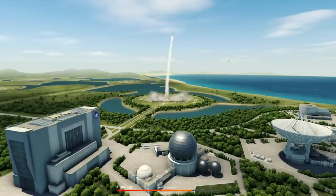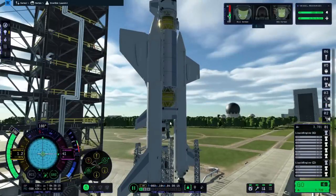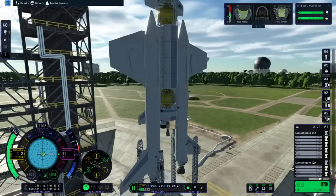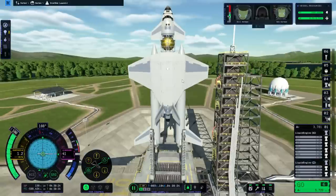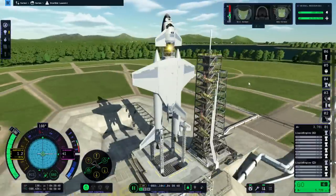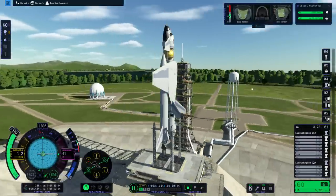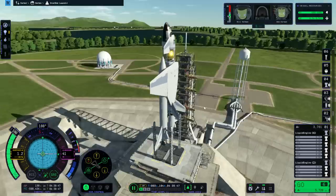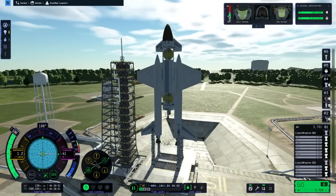The cargo bay being on the belly obviously precludes a simple shuttle stack, as does the fact that we're not putting the main engines on the dropship side. We can't strap an external tank on this side because of the cargo bay. We can strap one on top sort of, but the wings are there. So we'd have to attach it to the hydrogen tank, but the vertical stabilizers are eventually going to get in the way too.